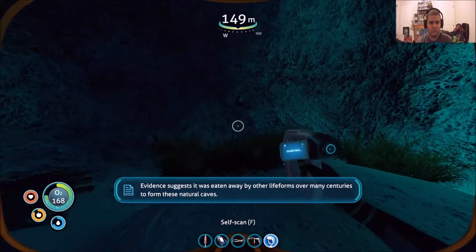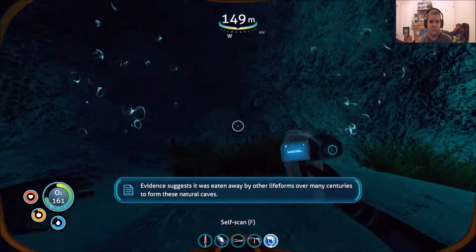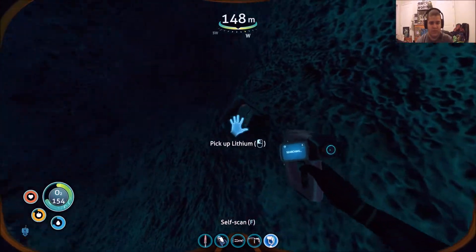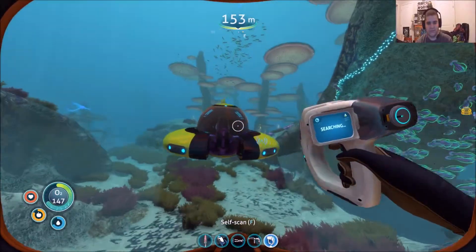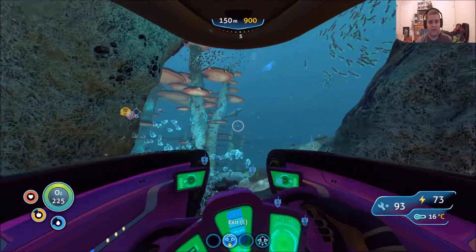After you just pick them up. They are currently inside a long calcified root system. Evidence suggests it was eaten away by other life forms over many centuries to form these natural caves. And also you can find lithium in here — find lithium and the Cuddlefish in here. Then all you want to do is go back to your base and put them in the alien containment sensor.